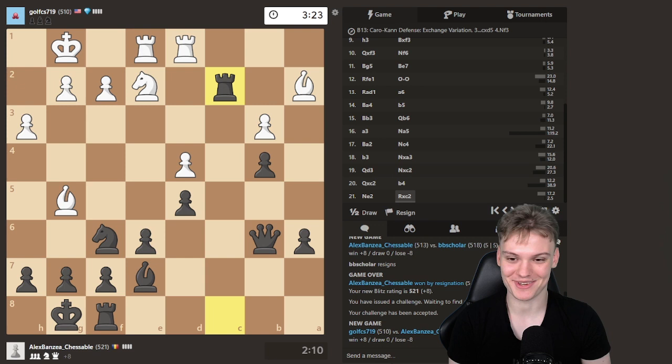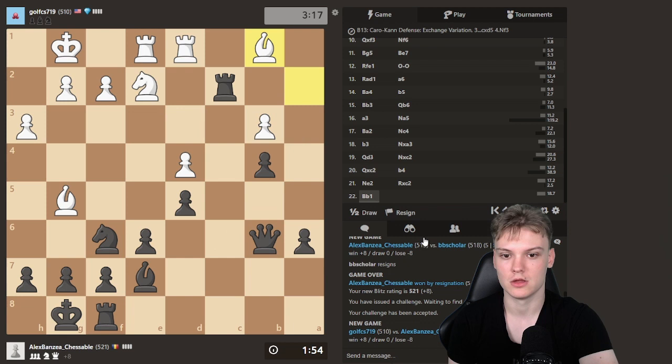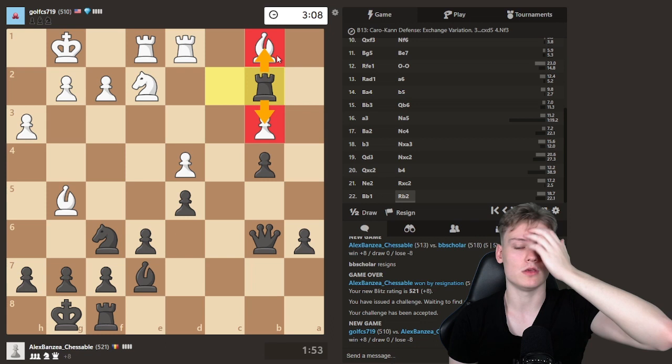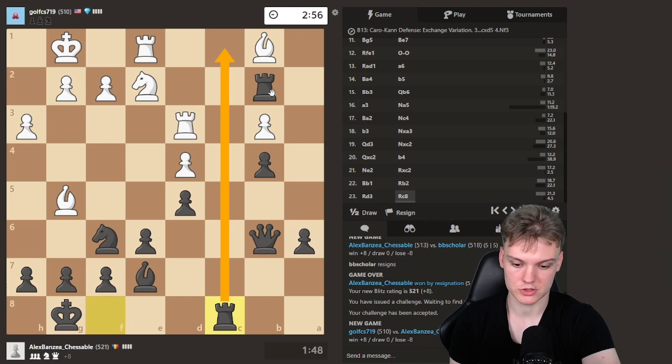If opponent plays this on... I think, typically, this is sort of like a model game, at least all the way to Nc4. This is really how you want to get your pieces. Again, this exchange line when they have Nc3 — this is kind of the really ideal setup that we got. In the game, we're going to be playing this for quite a bit. Rb2, hitting pawn on b3, keeping an eye on the bishop. And Rd3 — bring the rook over, occupy the open file.